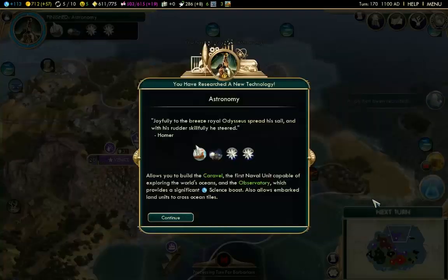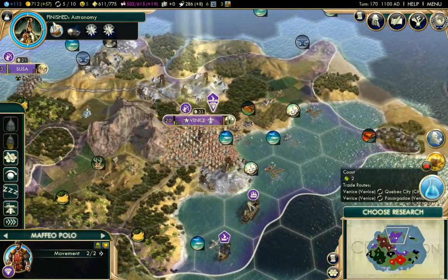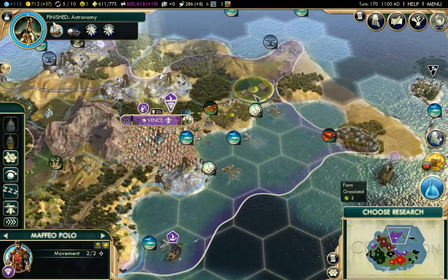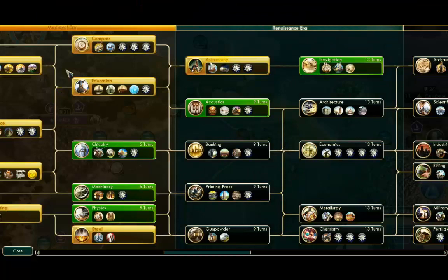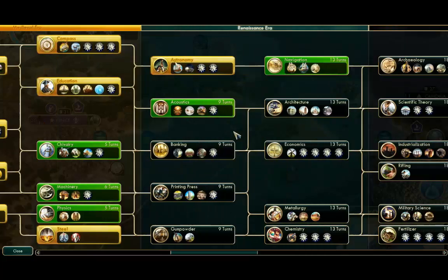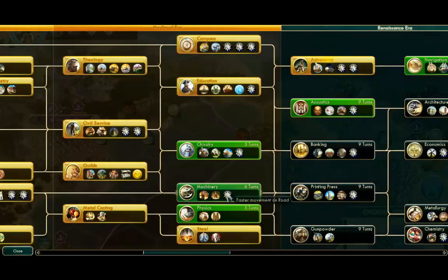Ethiopia has completed the Great Mosque of Djenne. We have researched astronomy so we can get our caravels out. And we have entered into the Renaissance era. So what I might do actually is just send my galleus over here just to make sure there's nothing that is going to hurt my merchant if I send him across. Looks like it's all good - we'll send him across to Cahoaca there. We do get to choose some more research as well. I can continue on to Navigation for some bigger ships, more powerful boats. Otherwise, Acoustics for the Opera House and Sistine Chapel and the Musicians Guild could be pretty cool. I do want to strengthen my composite bowmen - maybe we could upgrade them to crossbowmen here just in case we do need to defend our cities.